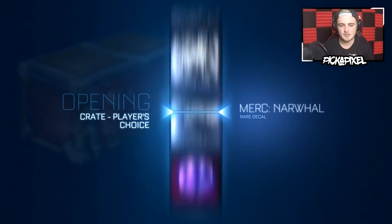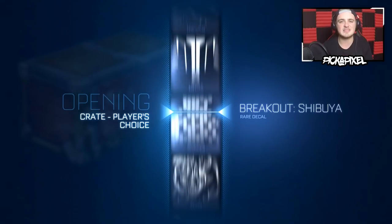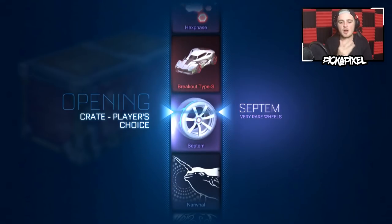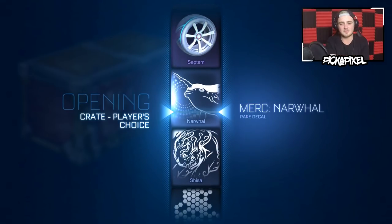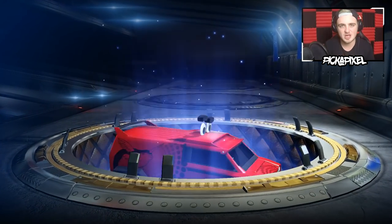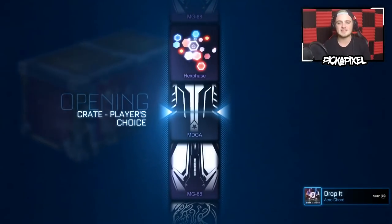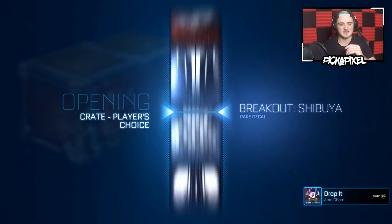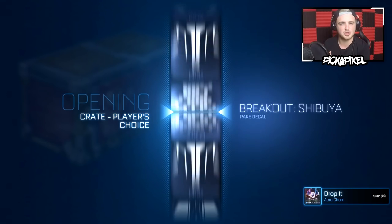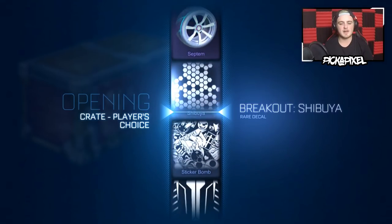We're going to get straight in — it's going to be so much more interesting to open these crates. Before, you'd get a load of rare decals you don't like, and distortion after distortion after distortion. Now you've got a multitude of very rares and some familiar faces like the Narwhal, Shisa, and Shibuya, but you've also got Dracos. That means for trade-ups you're going to get something really sick — just one painted exotic wheel guaranteed to be good, because Dracos and Zombas are great, whereas Voltaics have kind of fallen off the trail recently.